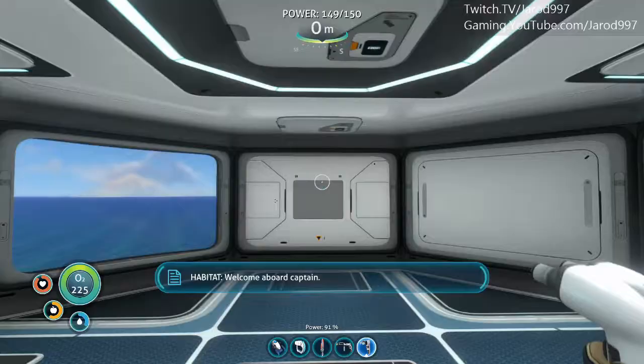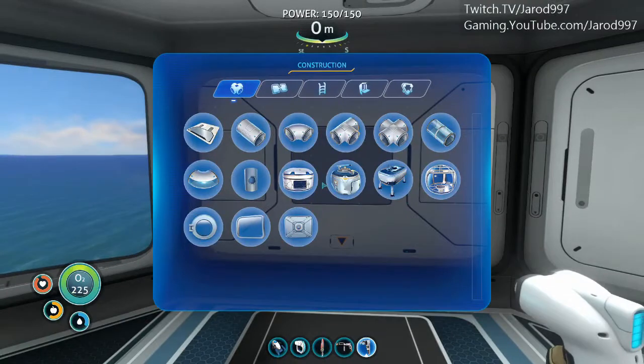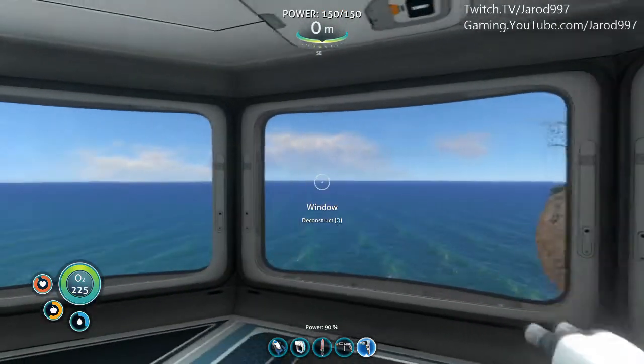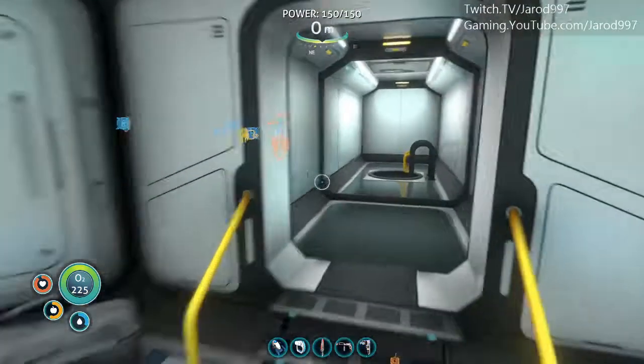So we're going to go in here. I have some glass on me — we're going to build a window here. Windows will negatively affect your structural integrity rating, but because this multi-purpose room is above the water, there is no change in the structural integrity rating.